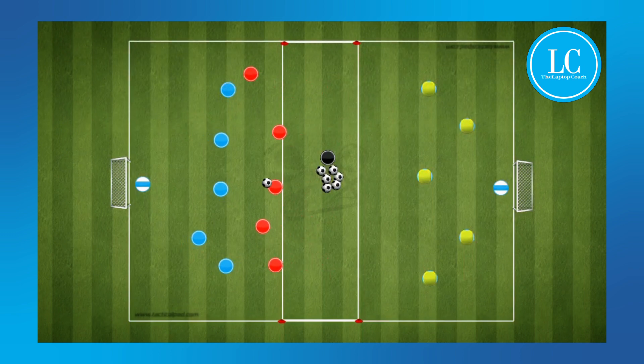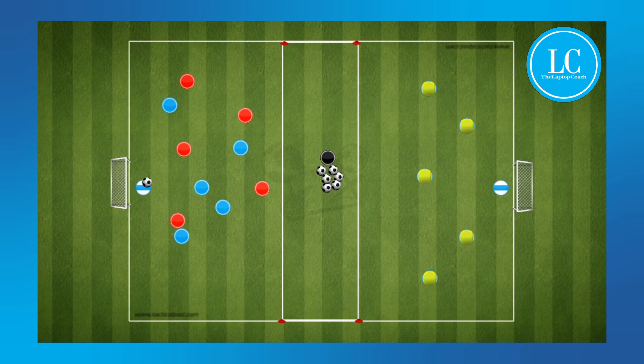A ball will be given to the red team and they will attack one of the two goals. If they score, they will turn, get a new ball, and attack the other goal.